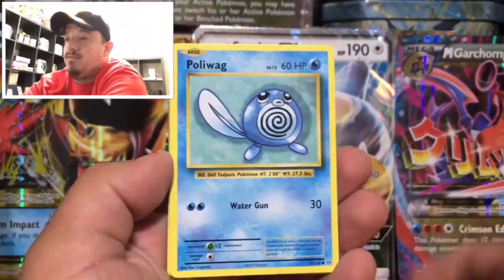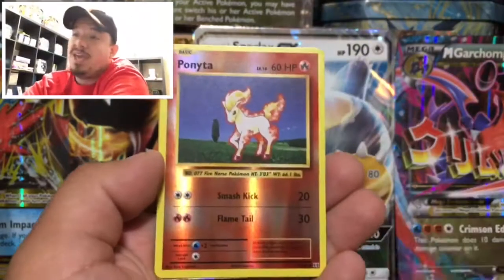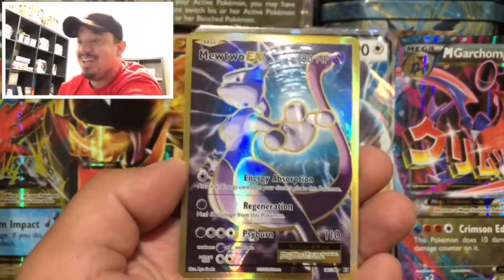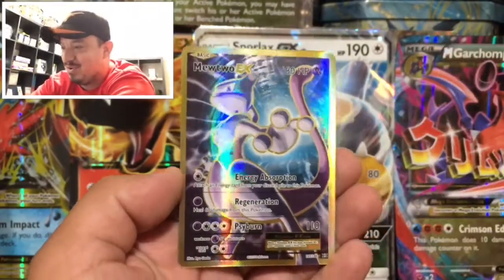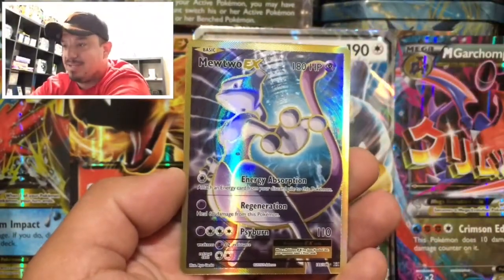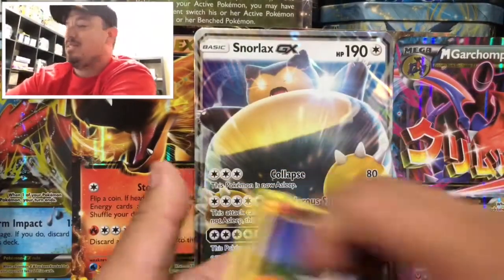And here we go. We have a Voltorb, a Poliwag, a Gastly, a Magnemite. We have a Seal, a Spirit Link, a Lastoy Spirit Link, and a Switch — that's three trainers in a row. We have a Reverse Holo Ponyta and a Mewtwo EX Full Art. That is an awesome pull right there. Look at all that gold border all around — that is so cool. Love that Full Art card. You can see the wave pattern coming from the hand like he's doing that power. Mewtwo EX Full Art, that is awesome. Let's put that one on the side.